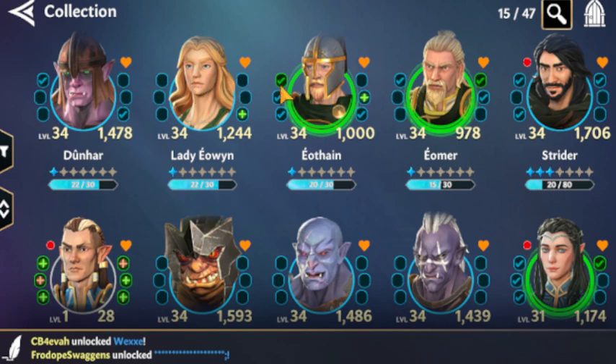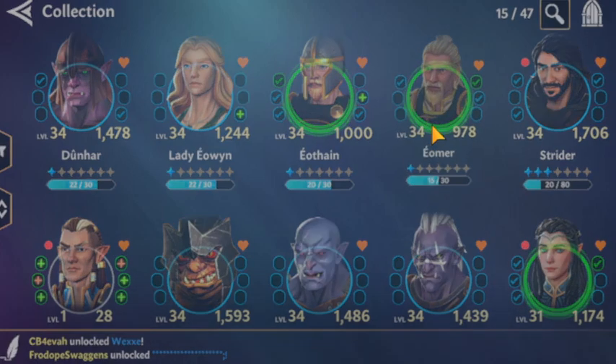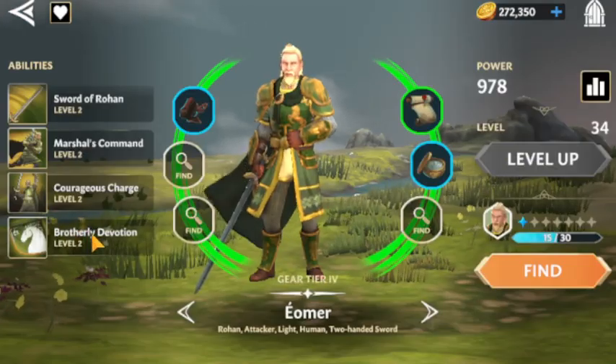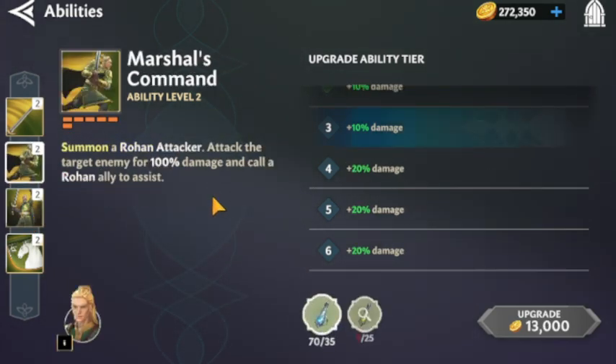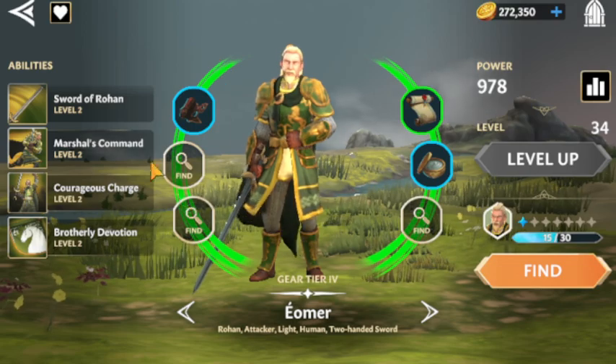My light team is Rohan 3 and I've been equipping gear and building them up. I think Eothane is more priority than Aramir — she's a plug-and-play character with cleanse, ability block, defenses, and counters. She's the best character on the team in my opinion. Aethan is similar in that he helps any team he's on, whereas Aramir really relies on the other Rohan characters and his kit is built around Rohan ally assists, which is why he's my least prioritized of the Rohan 3.